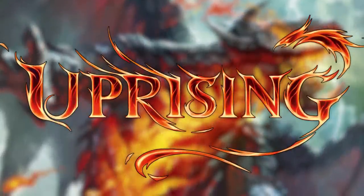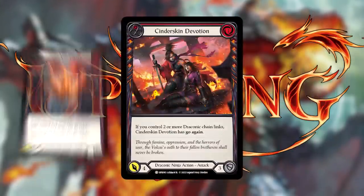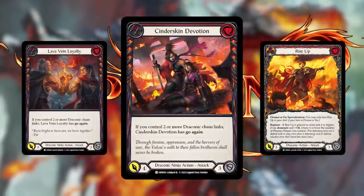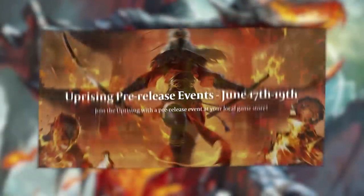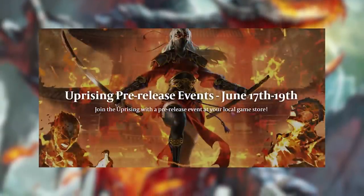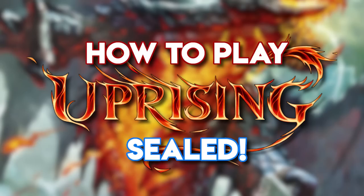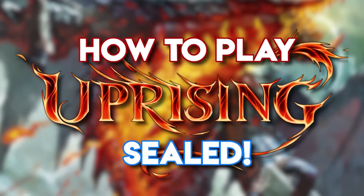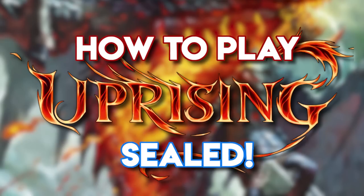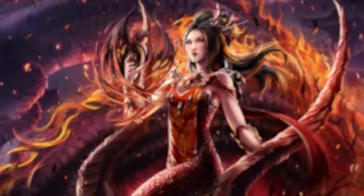Uprising is a standalone booster set for Flesh and Blood that plunges fans into a brutal civil war sweeping across the harsh and unforgiving land of Volkor. With pre-release events coming out this weekend, now is the perfect opportunity to talk about sealed gameplay. In this video we'll break down the sealed format for Flesh and Blood, and talk specifically about heroes and abilities in this Uprising set that you want to keep your eye out for.